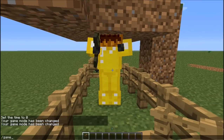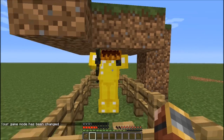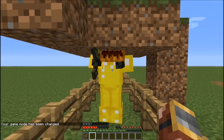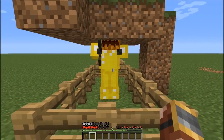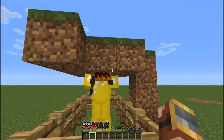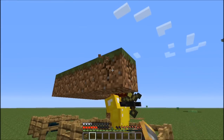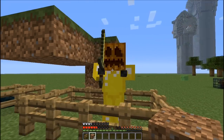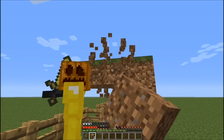He doesn't try and attack me even though I'm in survival. He can look at me, but that's just the way the mobs are programmed. He won't be able to come and attack me, whereas if I break this block he then comes and tries to attack me. I found this quite interesting because I considered them to be two blocks high, but they're actually more than two blocks high.